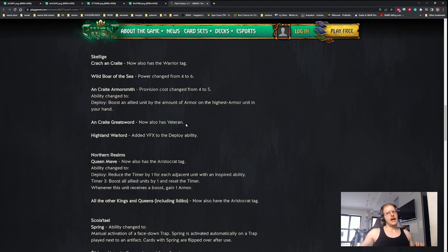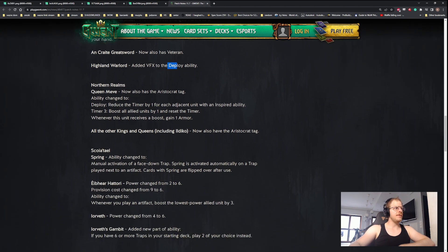Armorsmith - we've seen this change on stream and it might be the best card of the expansion, which worries me. Uncle Graceful now also has a veteran tag, meaning in round three with the card that increases veteran it'll sit at twelve. Since it damages by six, now in round three they'll be harder to remove - on deploy they'll be at six, which is not bad. Cards like Blaze of Glory will be a tiny bit better. Highland Warlord had VFX added to deploy. Queen Myth now also has an aristocrat tag.